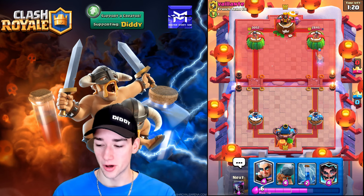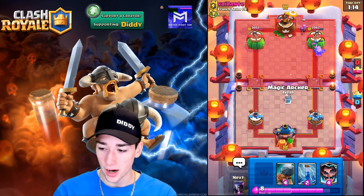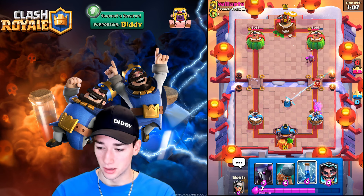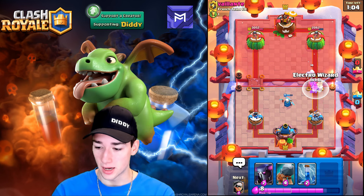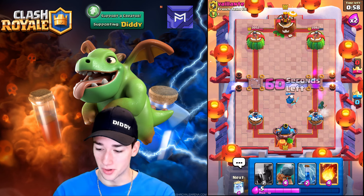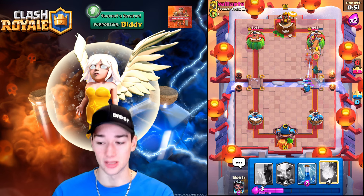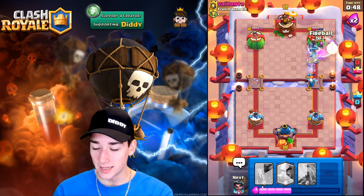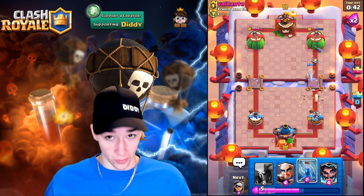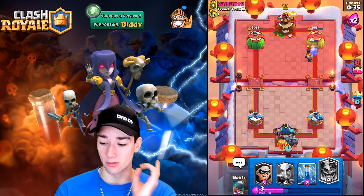We potentially go Royal Ghost — he goes Bandit and Dark Prince. The Mother Witch comes down; Royal Ghost will get good damage. We know he's got Fireball so we have to be careful. The Electro Wizard comes down. We go Magic Archer in the back — does he go with the Ram Rider? He does, this absolute mad lad. We go Bandit in the back, the Bandit charges — beautiful. We go Royal Ghost; the Battle Ram soaks up damage and the Magic Archer is incredible. We Fireball and the Royal Ghost connects on tower — nailed it.